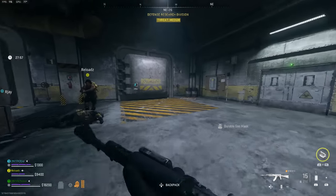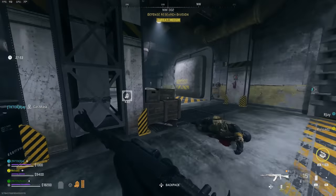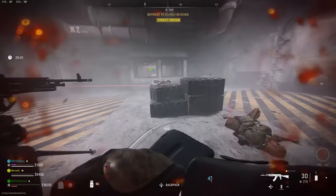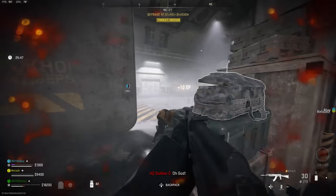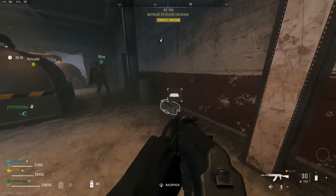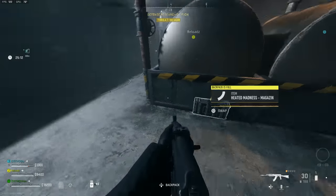Go into each bunker and try to close it. Some won't close unless you manually operate levers on the side, which is why you need a gas mask — you'll be standing in radiation while working the levers. Once you follow through all three, you'll find the magazine in one of the bunkers. In my case, I found it in the last bunker in a random position, so make sure you thoroughly check each one.